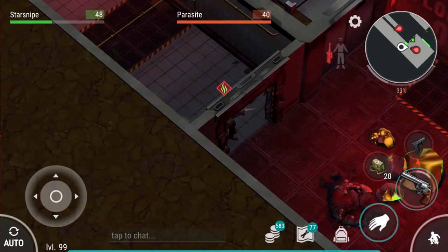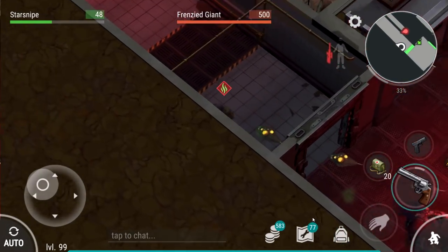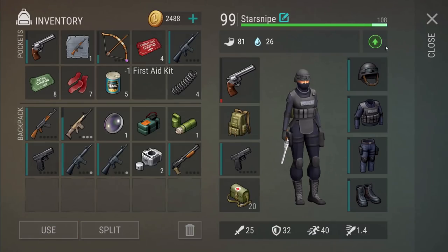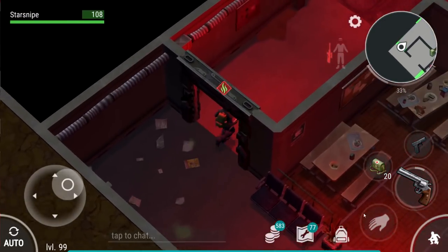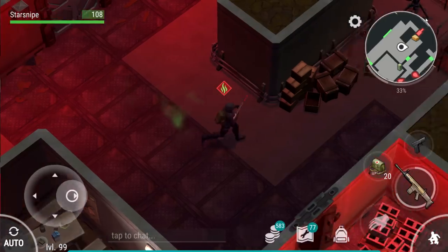We'll whip out the magnum for taking out some of these guys until it breaks — a perfect predicament to use it. I also want to blow through weapons with lower durability to unlock more slots for our stuff. We still need hard mode items: dog tags, personal effects, and maybe the big bone from our compadre as well.